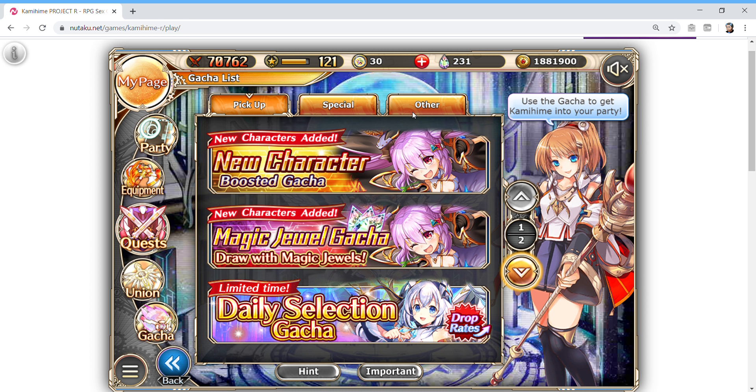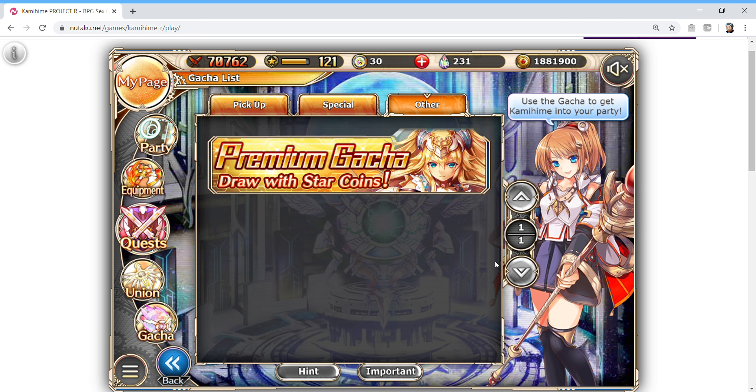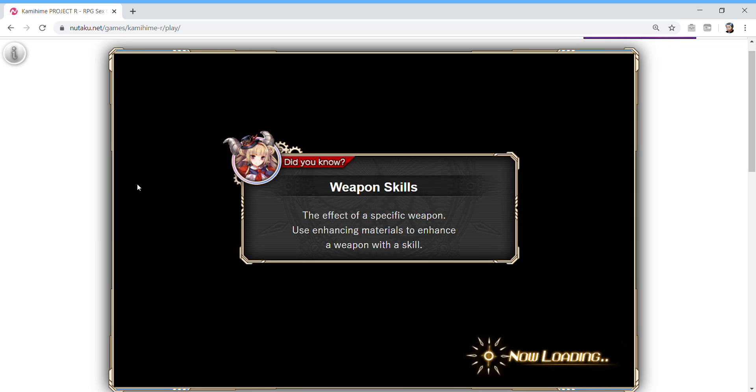Whether you're paying or a free player, there's something in the gacha for you. Free players, I suggest saving your magic jewels for something you really want to pull on. Paying players can ignore that, but everybody should be doing their gem gacha pulls regardless — paying or free — because that's going to get you the bulk of your weapon upgrades.